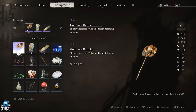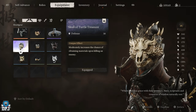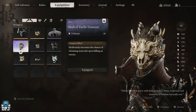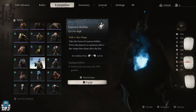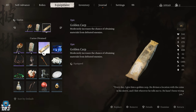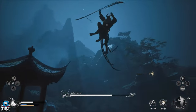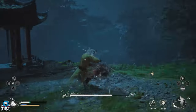The first one we have is the Gold Flora Hairpin — this slightly increases will gained from defeating enemies. Then we have the School of Tale Treasure, which moderately increases the chance of obtaining materials upon killing an enemy. We then have the Celestial Registry Tablet, which slightly increases the experience gained from defeating enemies. And lastly we have the Golden Carp, which moderately increases the chance of obtaining materials from defeating enemies. These are great items which will definitely help in regards to leveling up and finding items. These items are mostly tied behind doing a quest or unlocking a secret area, but in this video I won't leave anything out.